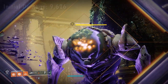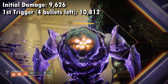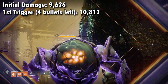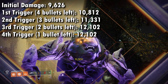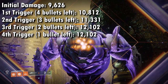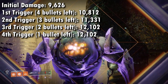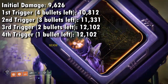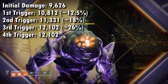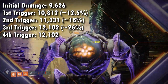You're going to start out with 9,626 damage for the first few rounds. The first time High Impact Reserves triggers is when you have four rounds left in your magazine — it's going to do 10,812 damage. The second trigger for three rounds left is 11,331 damage. The third trigger for two bullets left: 12,102 damage. And interestingly, the last trigger for the final round does the same amount of damage as the second-to-last shot. So the second-to-last and last shot do the same damage. In terms of percentages: first trigger is a 12.5% increase, second trigger 18%, and then the third and fourth triggers are both tied at a 26% damage increase.